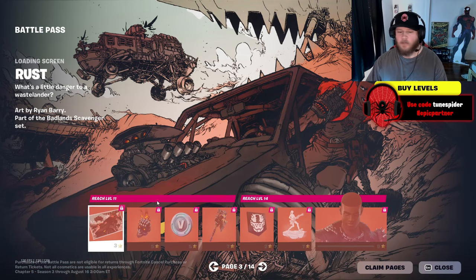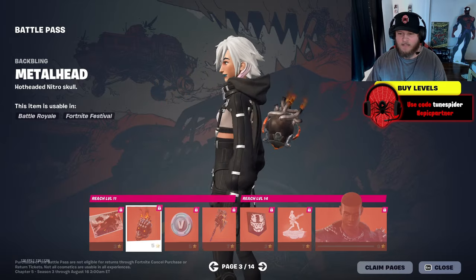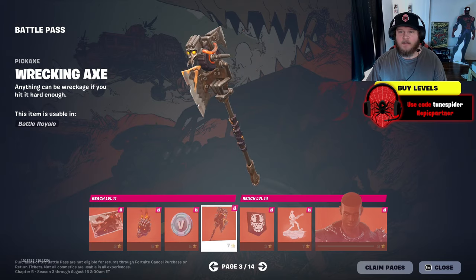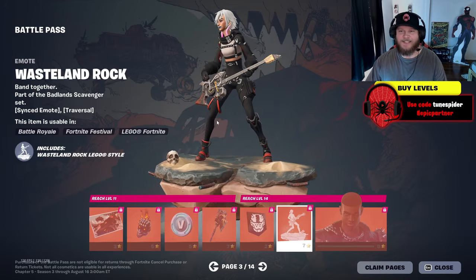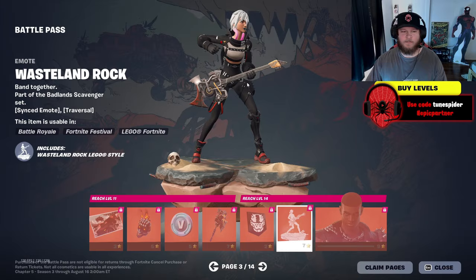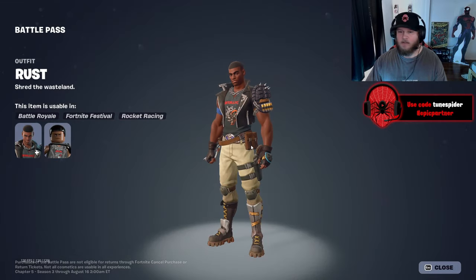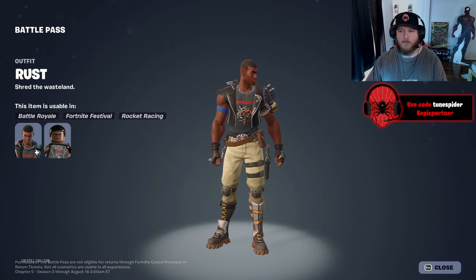All right, page three — we're moving on to Rust. We got a pretty cool loading screen. The metalhead back bling is kind of cool; I wish it didn't float but otherwise it's pretty sick. The wrecking axe pickaxe — I like the little skull look in the front, that's pretty cool. And the emote — oh, that's sick, that's really cool.